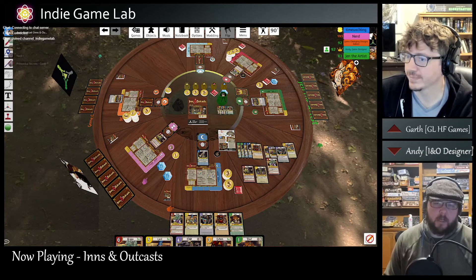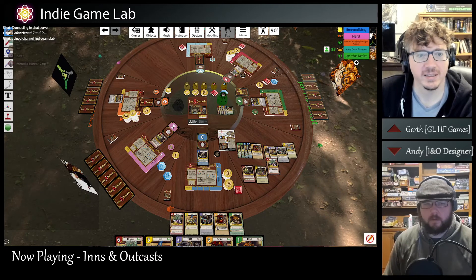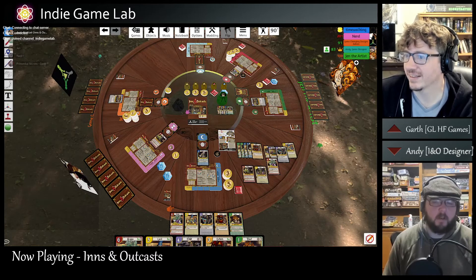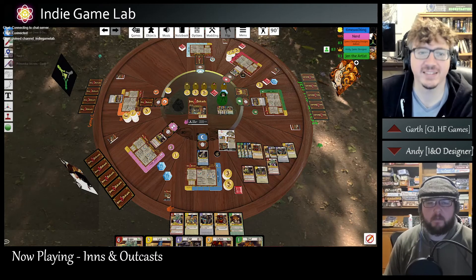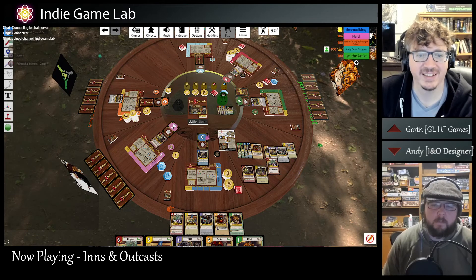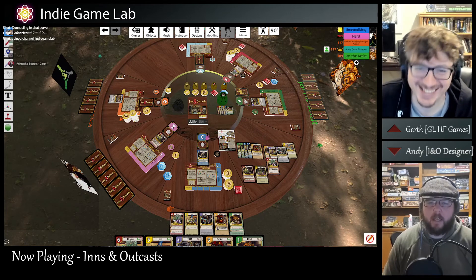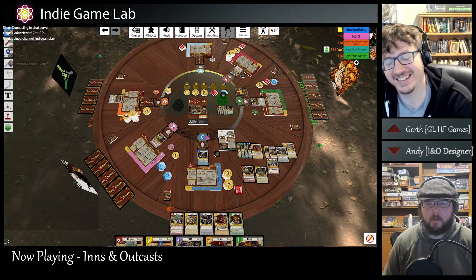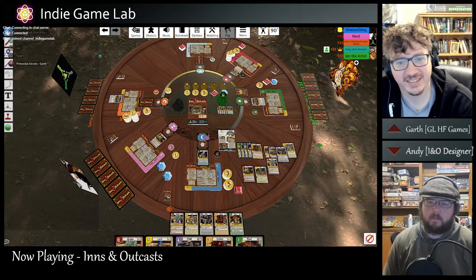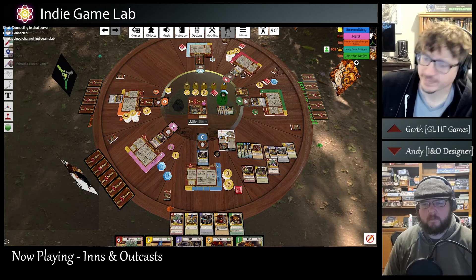One of the mechanics we're toying around with adding is an inn card that's going to sit in the middle. The idea is that you can spend money out of your hoard to do special effects for the whole table - generally beneficial effects. The front runner is spending money out of their hoard and that benefits the player in the back, to help tighten up games a little bit. Each inn could have their own special brew that you can buy around for everyone - the idea is it's going to be like the waiters, bar maids, and tavern keepers. Give them a little bit more character.